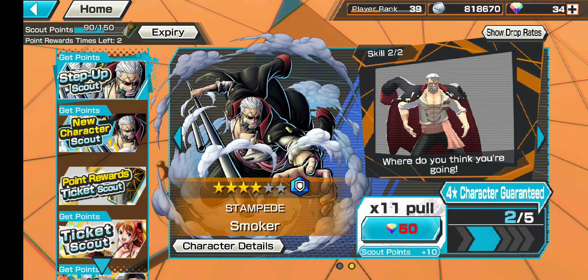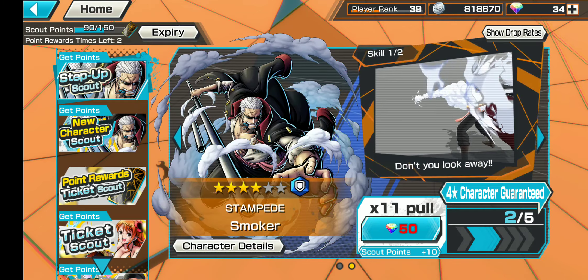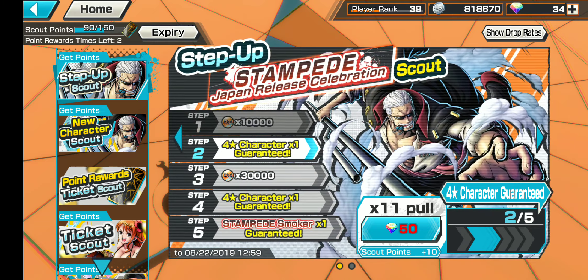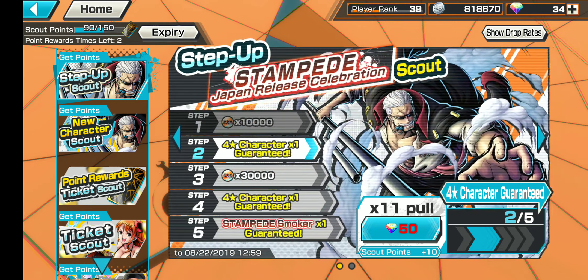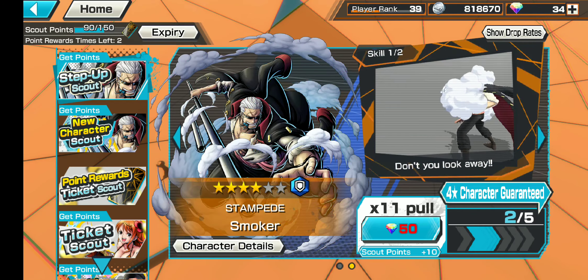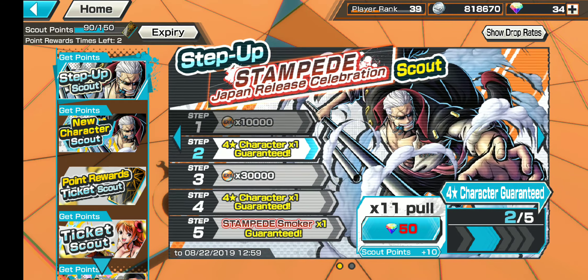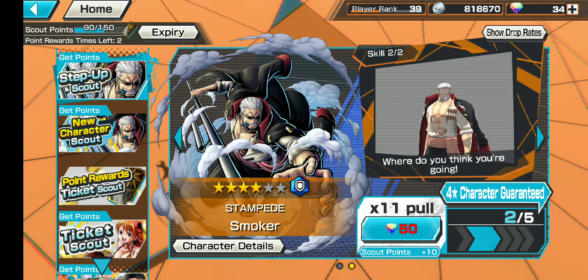I heard that someone — Alex — six-starred him without spending over 1k, which is pretty nice because of the rates. Each time you get a five-star it's a 2% chance of getting Stampede Smoker, which is even better than the Timeskip rate-ups. If you have a lot of gems and you really like him, you can definitely invest. I feel like he should be at least S-minus to S tier — he's definitely not S-plus, but he's one of the S or S-minus tier characters.